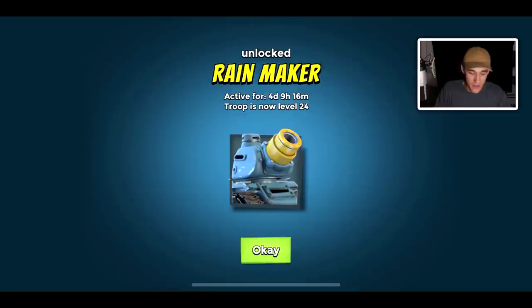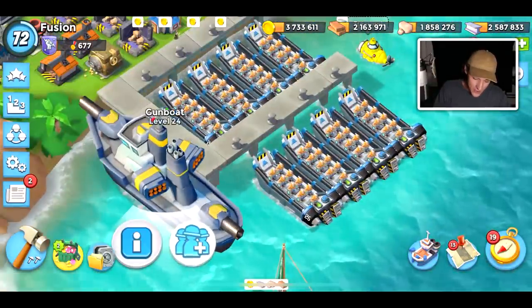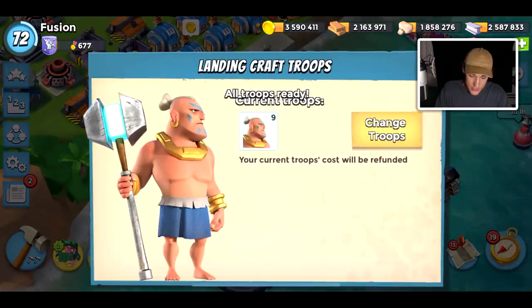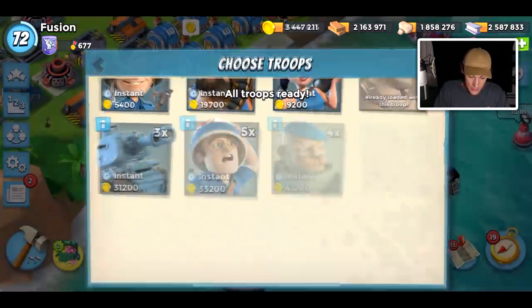Welcome back guys to another BoomBeats video. I'm here on my HQ25 account and today we're going to have some fun with the Rainmakers. The Rainmakers are a tank-like proto-troop. There are three total proto-troops: the Rainmakers, the Critter Cannons, and the Lasertrons.